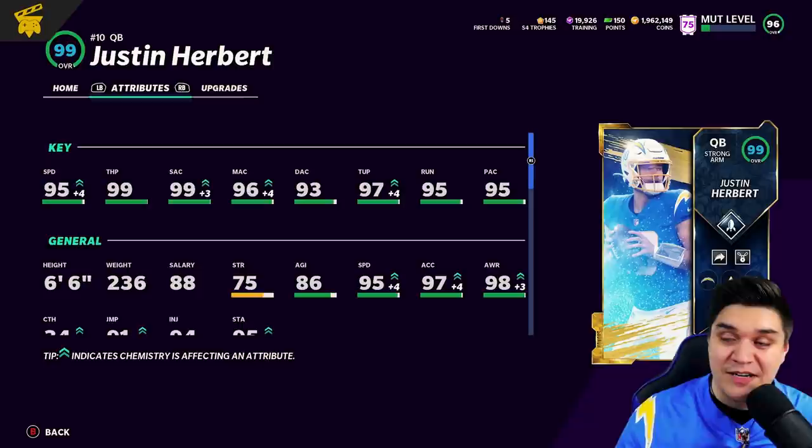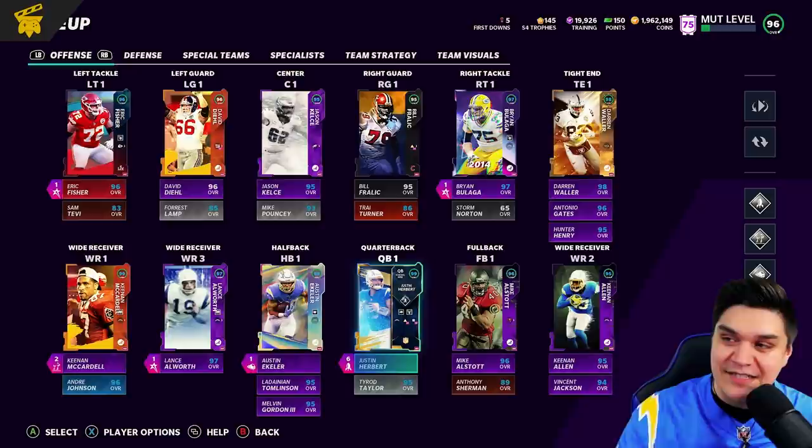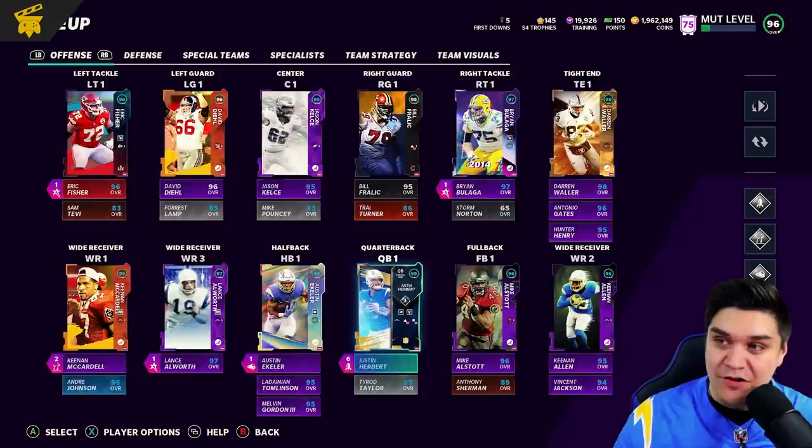It's going to be really fun. We're going to get into some gameplay here in a second, but I wanted to tease a couple more cards coming to the game later today for the Chargers theme team. Justin Herbert's going to be the main guy you want. Honestly though, he's like 1.1 million coins — my coin stack took a huge hit. You'll see we're under 2 million coins for the first time in forever. But the other guys maybe not as expensive.